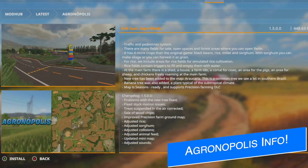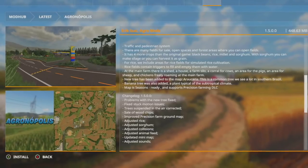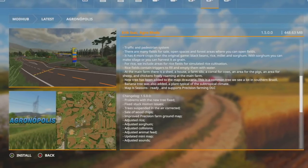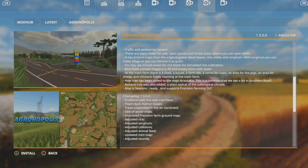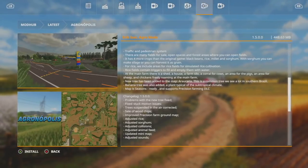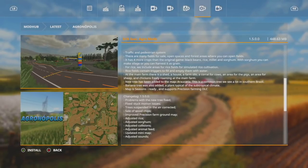One of the mod updates released today — Agronopolis has released a statement with not only the changelog of that mod but also something you need to know. Agrimods says that for players who want a better gameplay experience on the map, they recommend a new save game to use with the update. However, it is not necessary for the majority of the changes to take place, so you can use a new save or your existing save and get similar results. Always good to let you guys know when a map update needs a new save or not — for this one, the answer is: it depends.